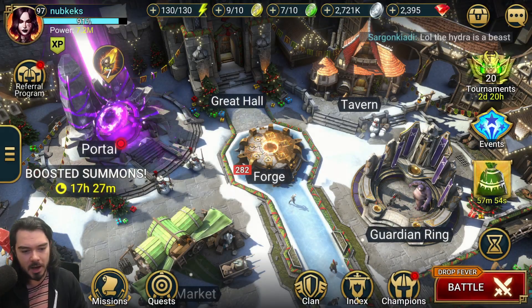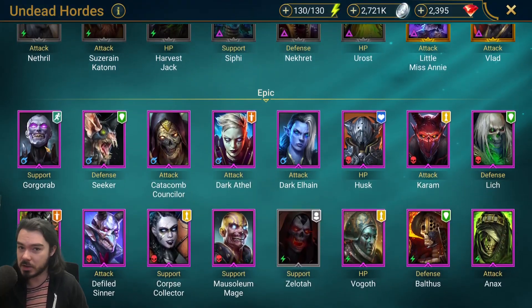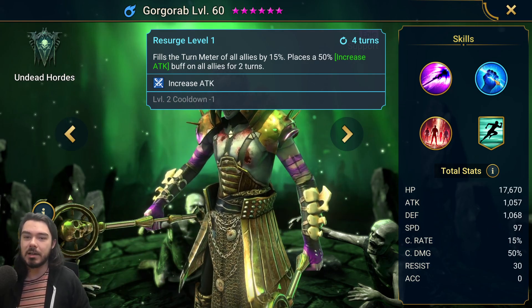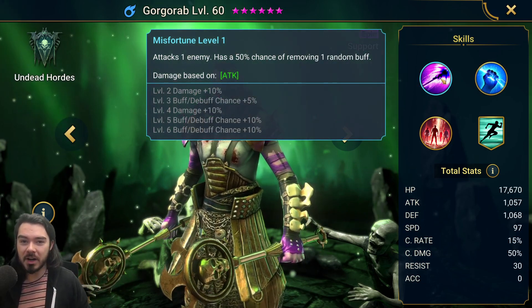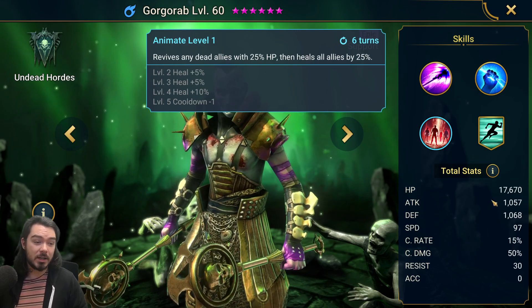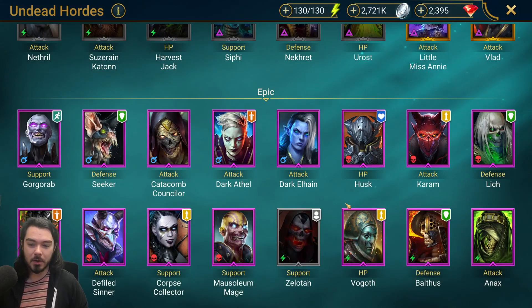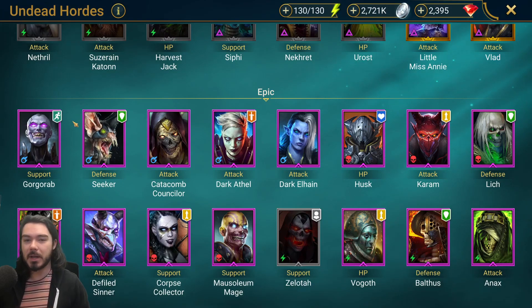For alternatives - just epics by the way - I actually think Gorgrab from Undead Hordes could be a great option, kind of like a replacement for Seeker. He gives you turn meter fill - not as much as Seeker - and gives you increased attack. Gorgrab can also remove buffs on his A1, and his A3 is an AoE revive and heal. I think Gorgrab is great - he's also very tanky. He could take the place of Seeker, and could let you bring fewer revivers since he brings revives and more buff control.